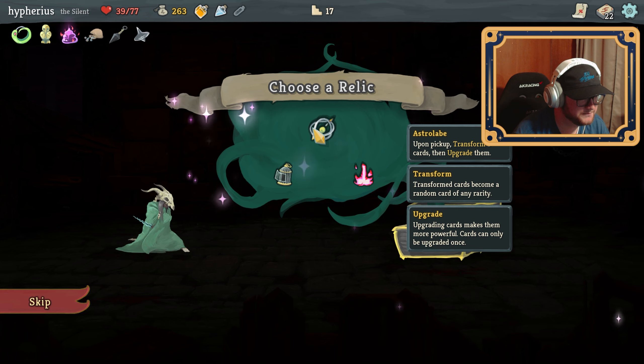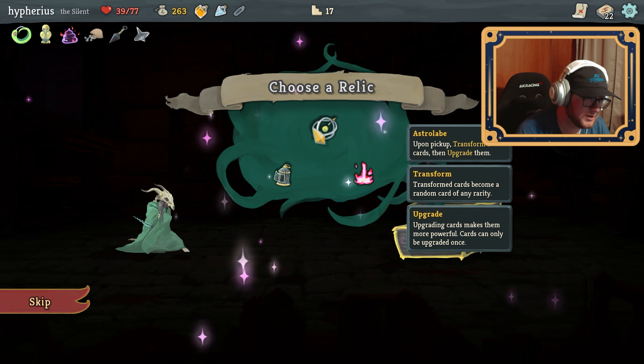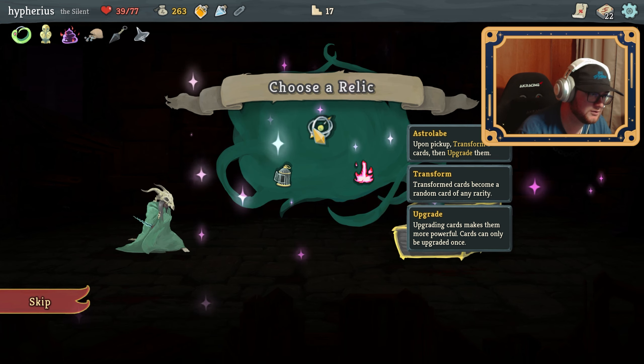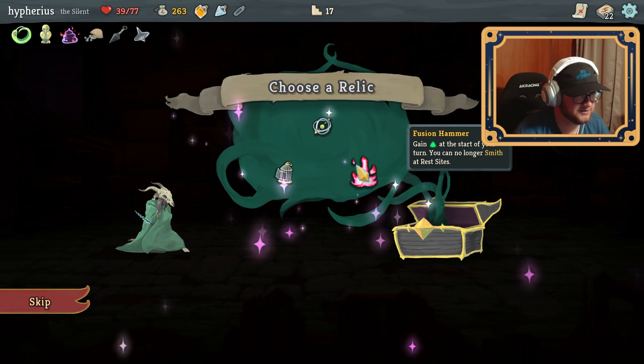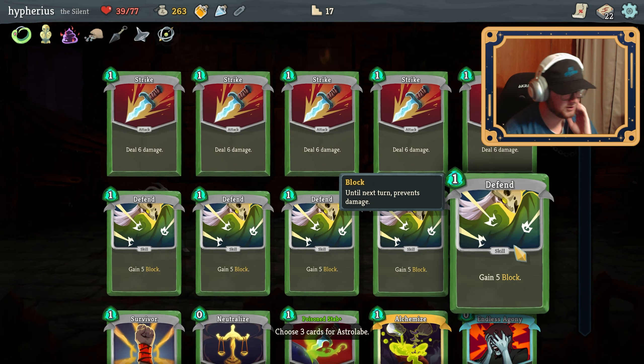Two cards from your deck is very good. Upon pickup, transform three cards then upgrade them — transform cards become a random card of any rarity, and upgrading cards makes them more powerful. I think I'll do that. Gain energy at the start of your turn, but you can no longer smith at rest sites. Yeah, let's take this astrolabe. So I can pick three cards to randomize.